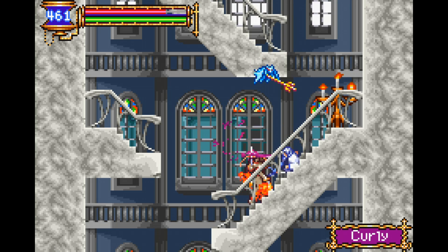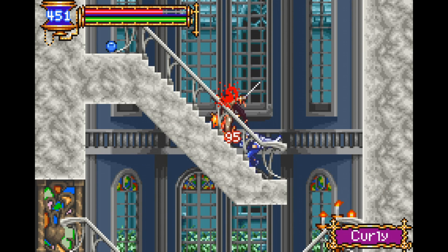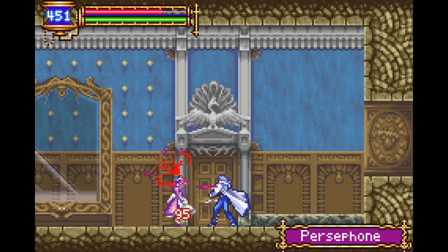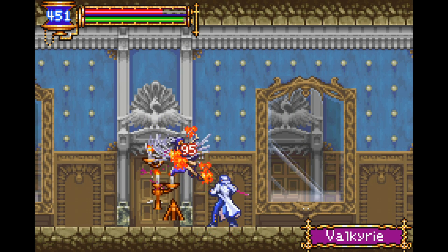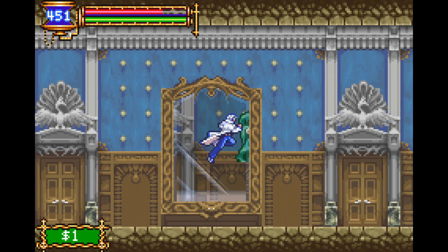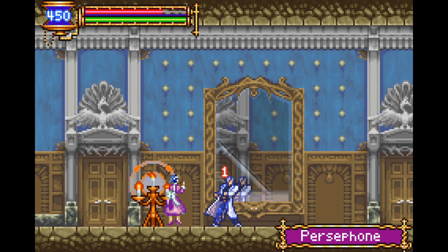Contrived types of obstacles that you just need a very specific ability to deal with — bar this game's specialties. You're supposed to use the Ice Beam — the least useful beam in the entirety of the game, especially compared to the Hyper Beam. And that's the weakness of the Metroid.